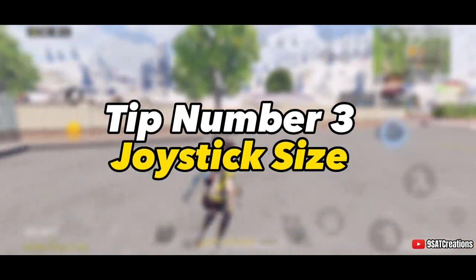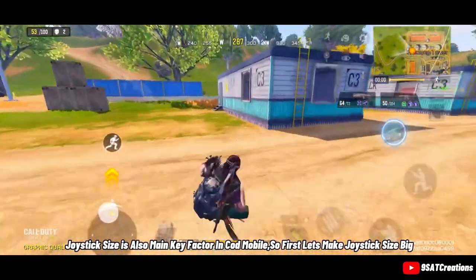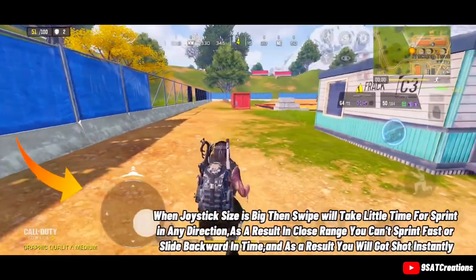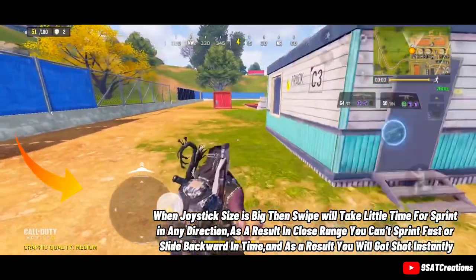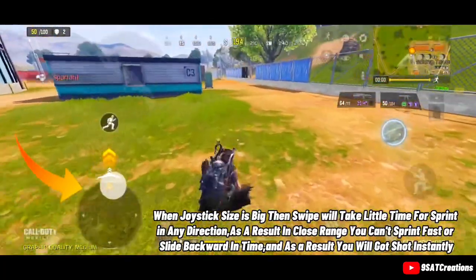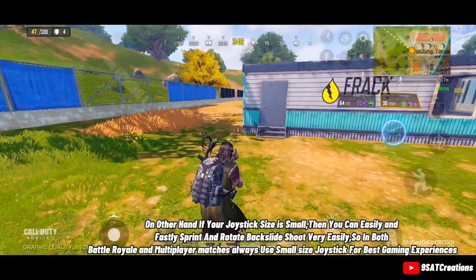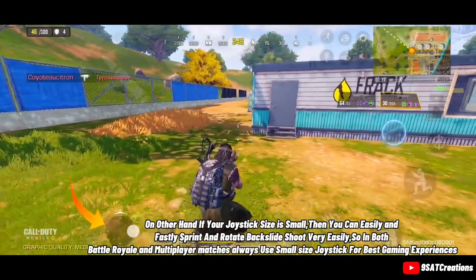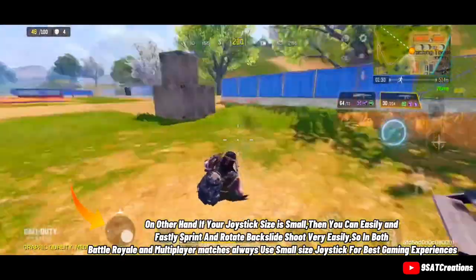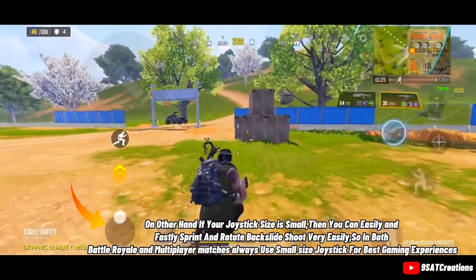Tip number 3: Joystick Size. Joystick size is also a key factor in COD Mobile. When the joystick size is big, the swipe takes more time to sprint in any direction, so in close range you can't sprint fast or slide backward in time and you will get shot instantly. If your joystick size is small, you can easily and quickly sprint, rotate, and backslide shoot. Always use a small joystick for the best gaming experience in both battle royale and multiplayer.